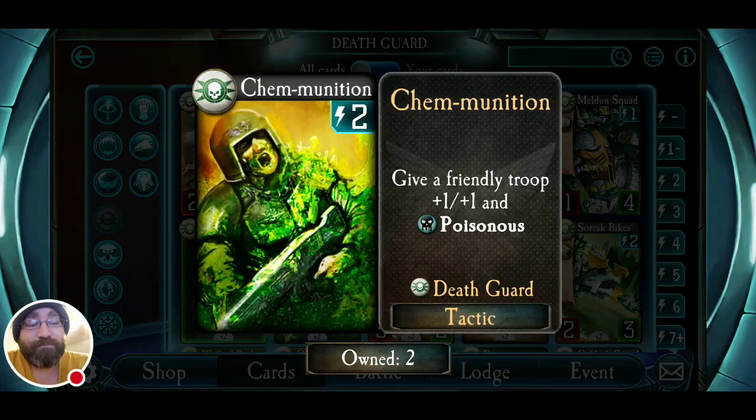Chem Munition — I've seen it in event decks but don't see it played otherwise. It's a buff that gives any friendly troop plus one, plus one and Poisonous, for two energy, and it's a common. It's useful in event decks but beyond that it's not a great buff. As we've discussed, Poisonous doesn't do much. You buff your guy to a three-three or four-four, and you deal damage to a troop that doesn't kill it — then your opponent can still use that troop next turn. If it were plus two, plus two Poisonous we could talk differently. Or if Poisonous worked differently. I like the artwork, but I don't include it in decks.